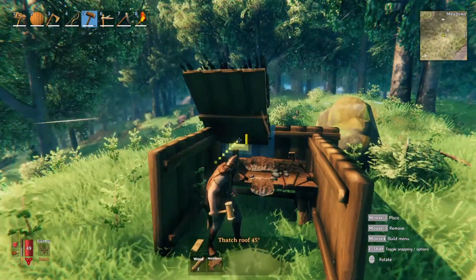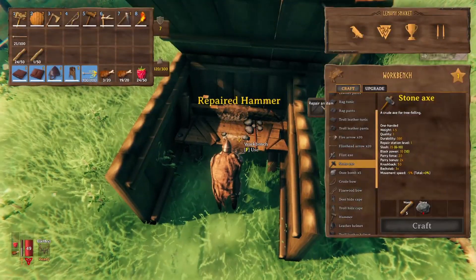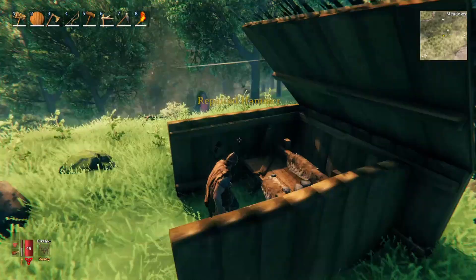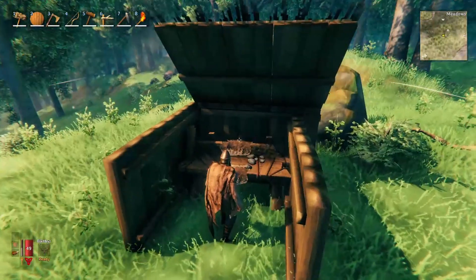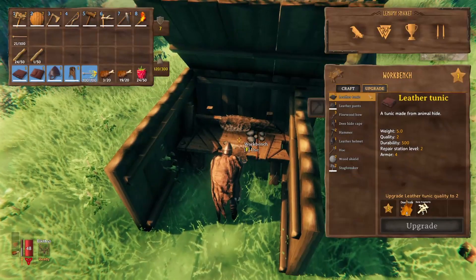Then come in here and pick one of these thatch roofs — it has to have a roof over it. Put that just like that, see if that works — and it did! So that is a very quick way to get it surrounded by walls as well as having a roof on top of it, which will allow you to craft anything in the game.